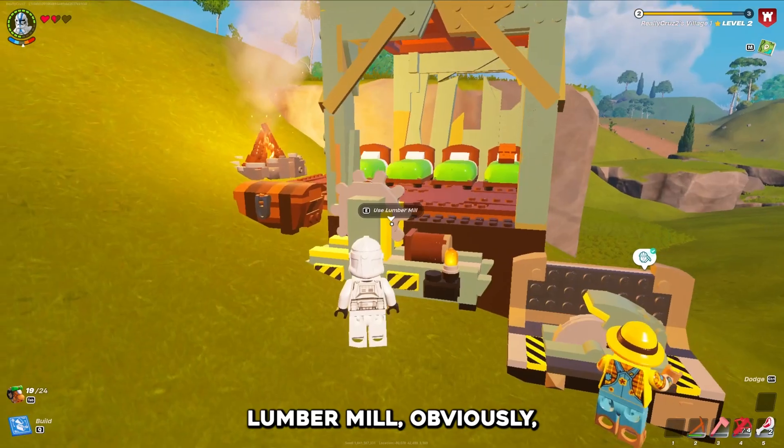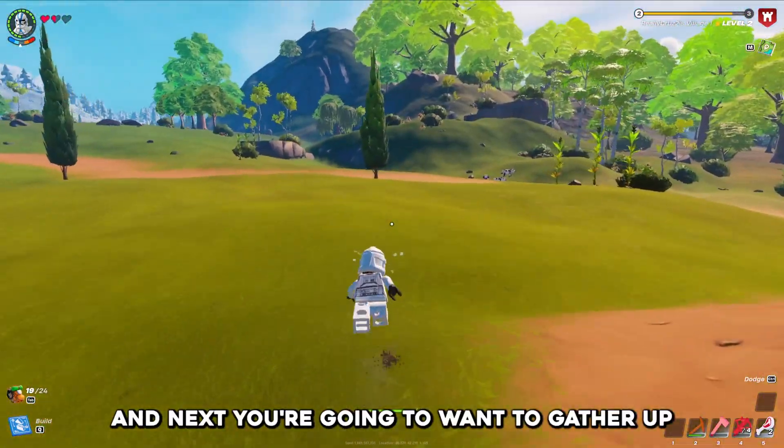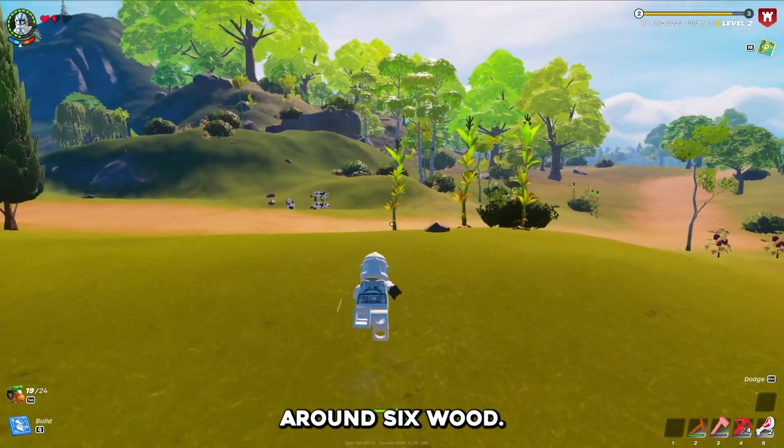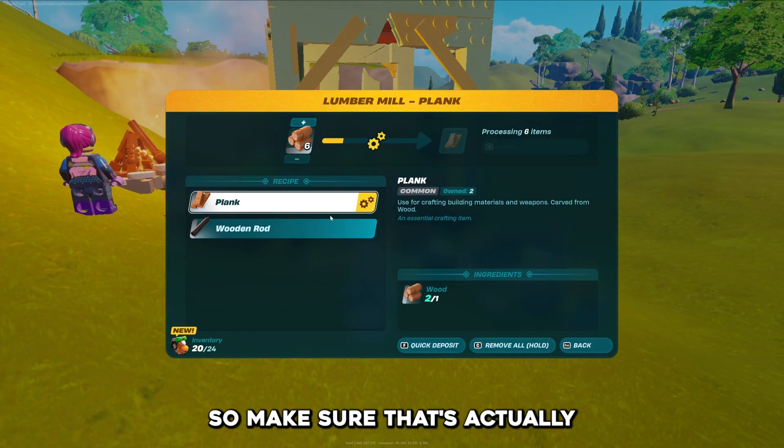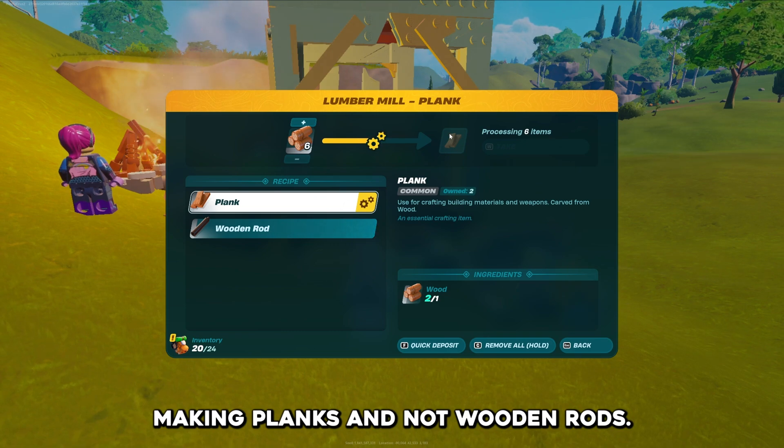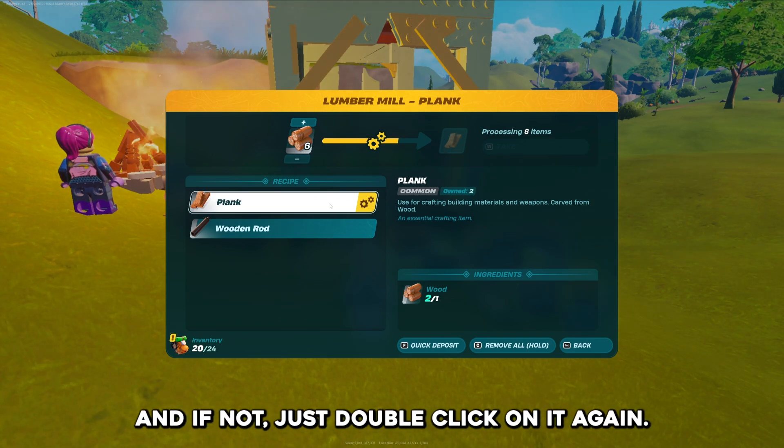First things first, you're going to want a lumber mill obviously. Next you're going to want to gather up around 6 wood. Now you're going to want to go over to the lumber mill and make 6 planks. Make sure that it's actually making planks and not wooden rods — make sure this icon is plank, and if not just double click on it again.